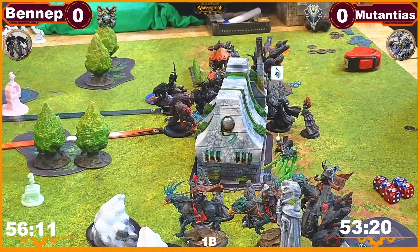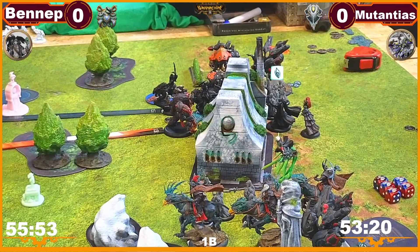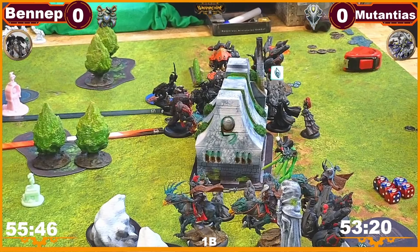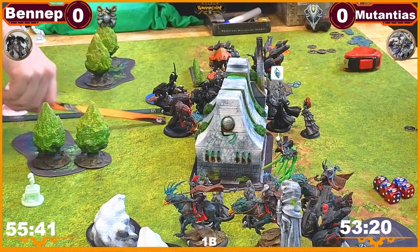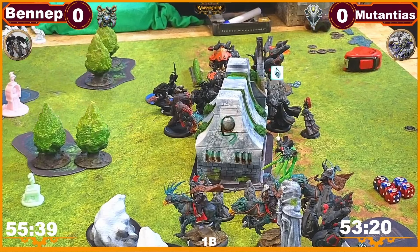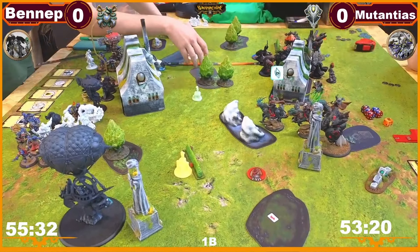So let's go with this D-born. He is going to put up Floodwaters for two and advance. Outside of 13 here, that's good. So now we can get at least a little closer. Let's go 13.